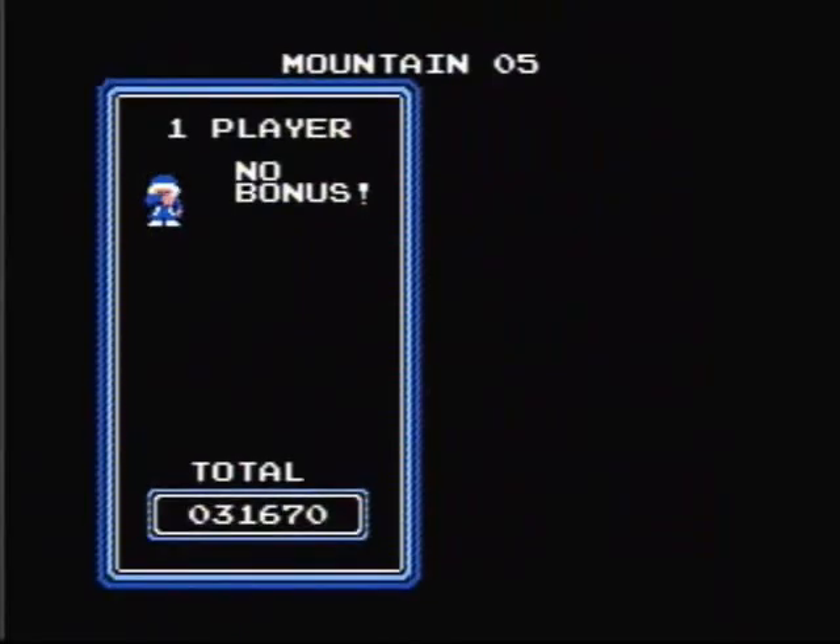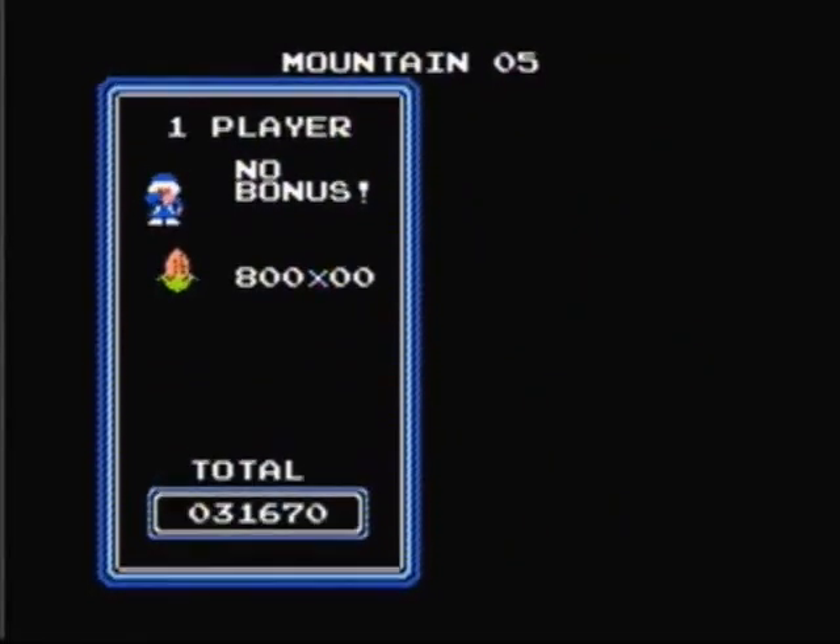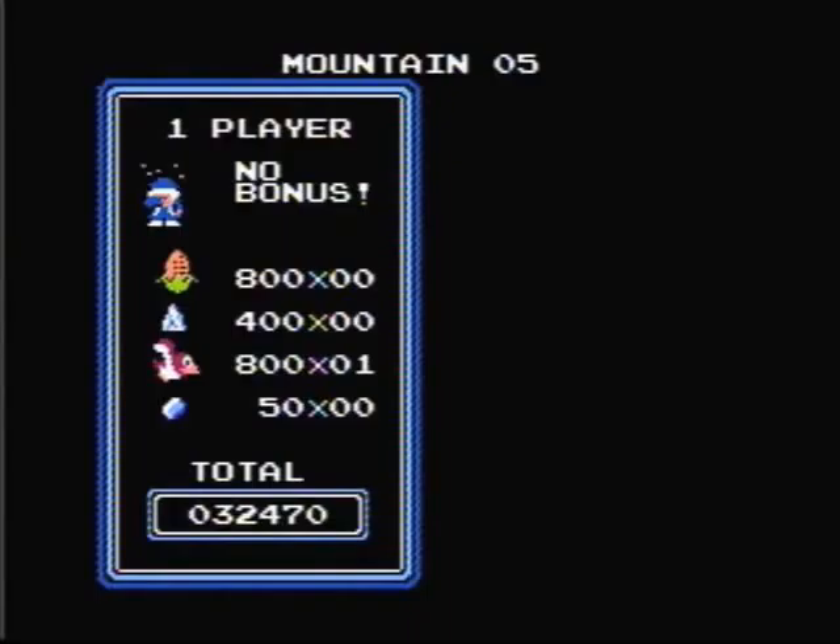If you run out of time or fall off in the bonus section, you will not lose a life, but you do not get the bonus points for capturing the evil condor.